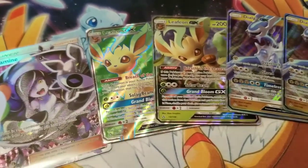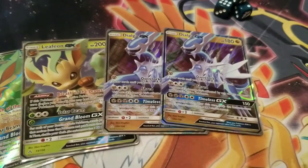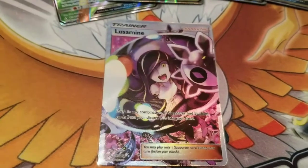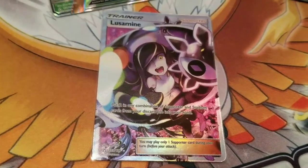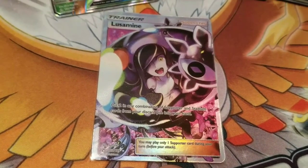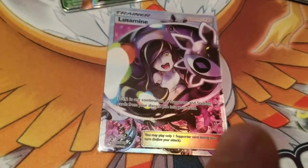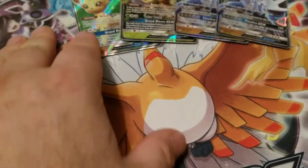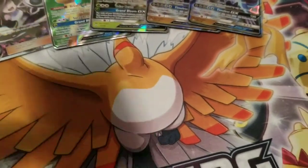We got a couple of Leafeons — the full art and regular — and a pair of Dialgas, which is pretty cool. The one I really love is Lusamine. I like Lusamine anyway, but I love that art — it is a really pretty full art. I don't know why we needed a second full art Lusamine, but if we're going to have one, that's the one. Those were our great pulls.